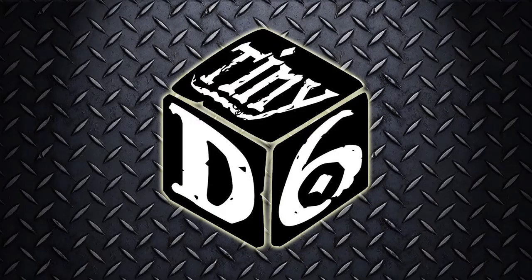Written by Alan Barr and published by Gallant Knight Games, Tiny Frontiers is a stripped-down sci-fi rule set that GMs can attach to any setting they like, ranging from Firefly to Aliens to Robotech and just about anything. The game uses the Tiny D6 rule system, which means everything is rolled using one to three six-sided dice, so there's no real math to it.